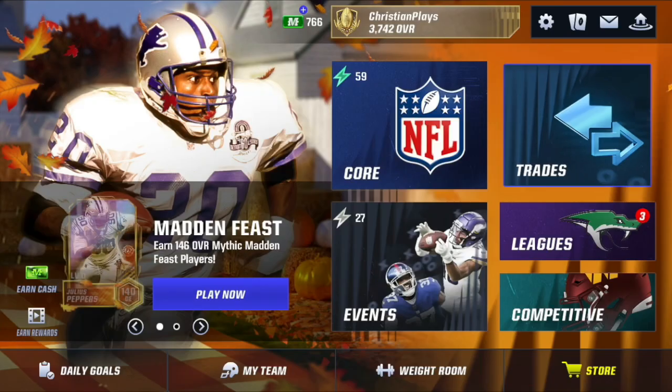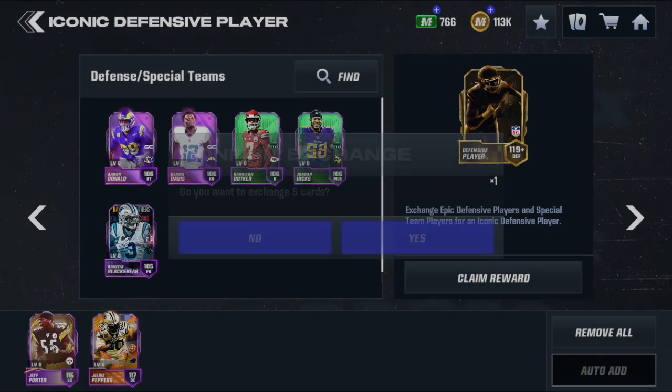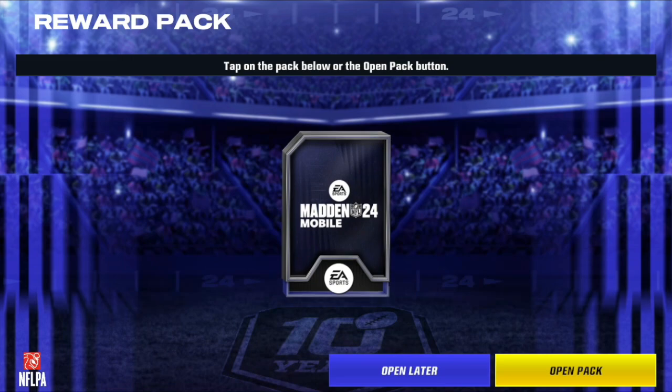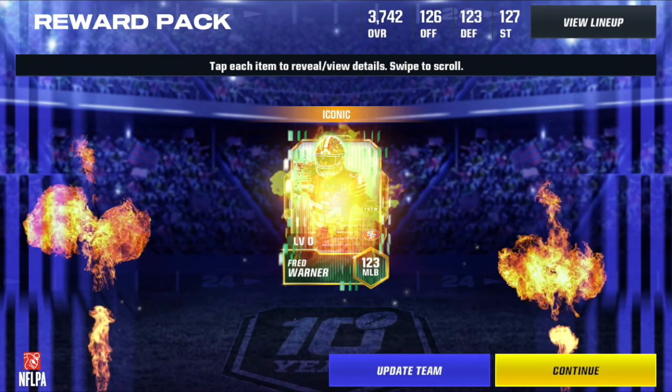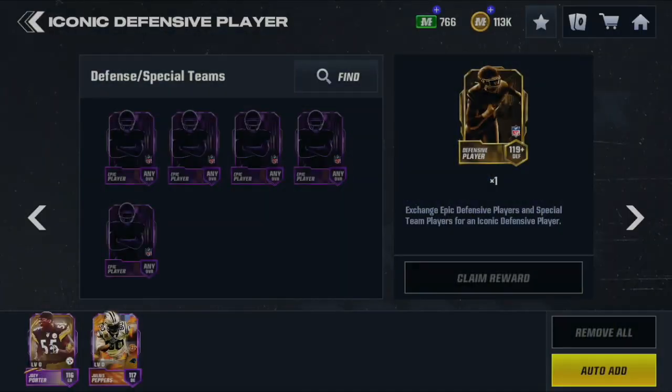Here's number seven. We have a random defensive player. I just realized every single player we've done has been a defensive player, even the randoms. We have Fred Warner from the Team of the Week promo. Solid card.